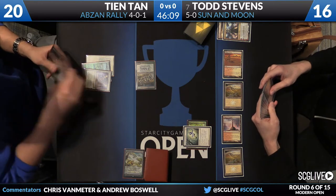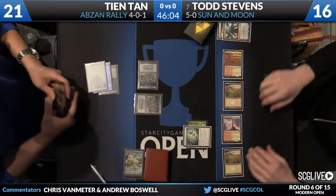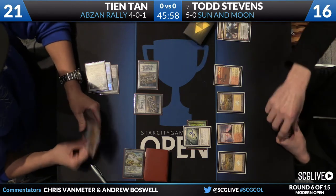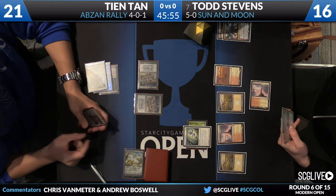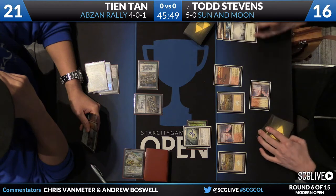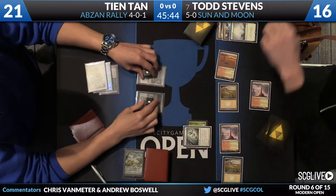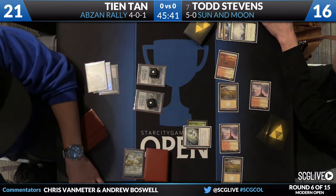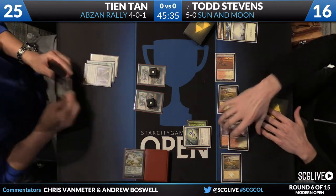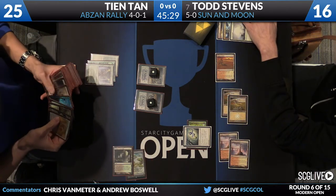John Tan is going to attack Nahiri with his other Kitchen Finks — it's going to kill it. Something I hadn't realized about Todd's deck: he doesn't have Path to Exile. There's actually no Lightning Bolt, no Path to Exile — he has Lightning Helix instead. I'm not sure how much I like no Lightning Bolt, but I hate Path to Exile. I think that card is awful — I know that's not the conventional wisdom and the Twitch chat is probably exploding. John Tan has another Kitchen Finks number three, and all Todd can do is Wrath of God to shrink them down to 2/1s and pass the turn. Tian has found his fourth land — maybe we'll see some Collected Company action here.